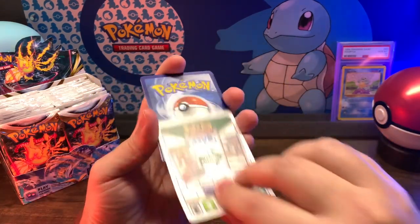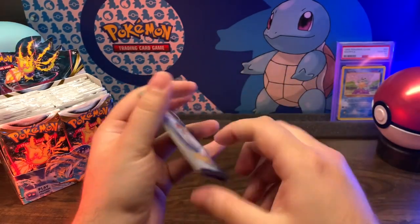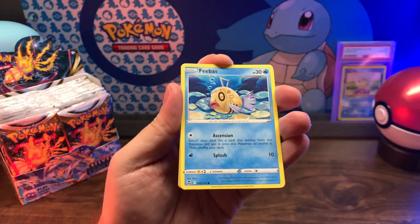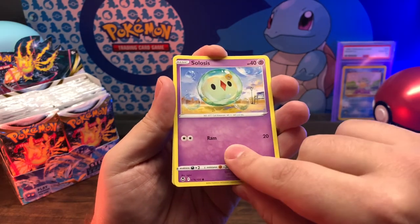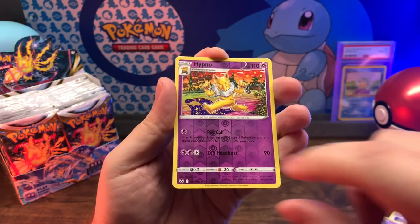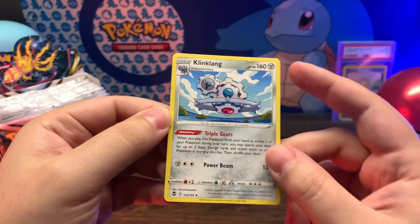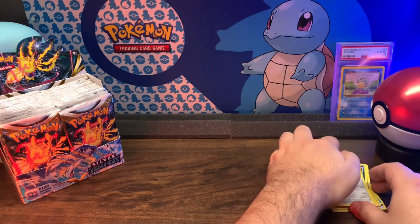Let's see... good card. Psychic energy, Torchic, Feebas, Beldum, Croagunk, Solosis, Zubat, Hypno - reverse holo - and a Klink non-holo rare. I don't know, aren't Pokémon supposed to be alive? This thing's a gear. I don't get it.